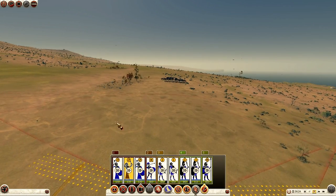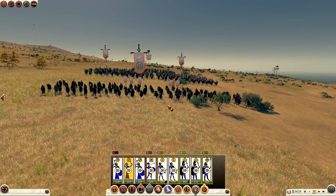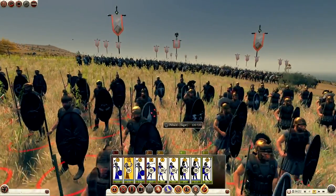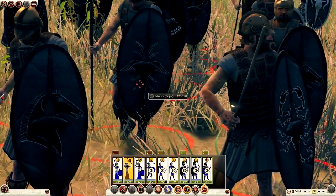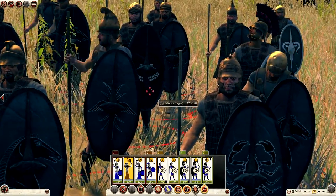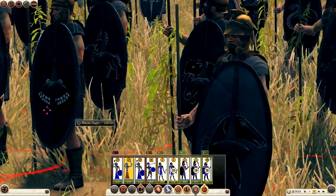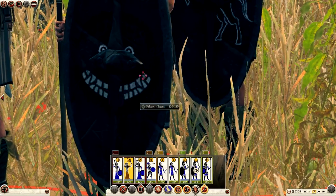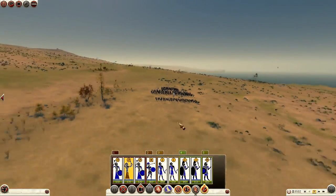Gradually bringing my men forward, not wanting to outposition them. I want to do this clearly and not take too many losses. Zooming into the rebels — we're going to squash this rebellion. I quite like the design on their shields: a nice horse, looks like an eagle, and one that looks like a smiley face with a big nose, two eyes, and a tongue poking out. That is trolltastic!